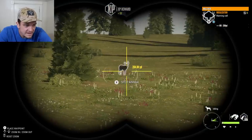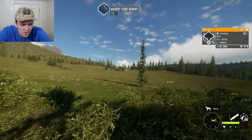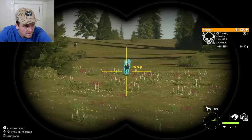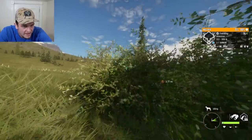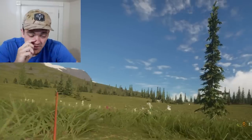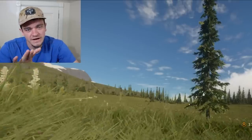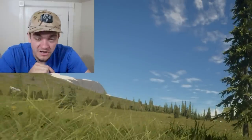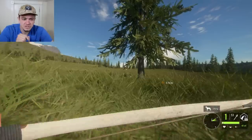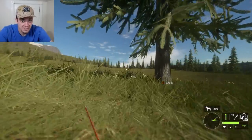Now we got this mule deer. It knows where we are, so I don't know if I'm going to be able to do much, but I might be able to pull out this deer call. Might be able to draw him in. It's coming our way! If I can call this one in, I want to try to kill this one with the ninja bow — the really cheap one. But just like you could imagine, if you're going to kill something with the ninja bow, you need it to be pretty close. By the end of this episode, we're going to be stretching it out to see how far I can kill something with the ninja bow.